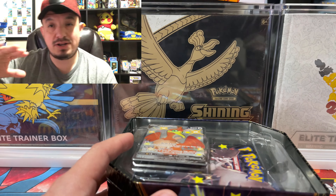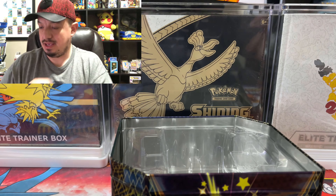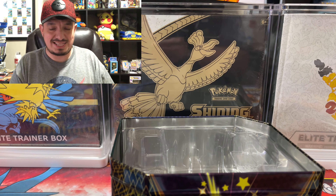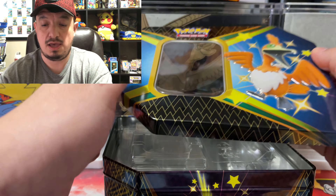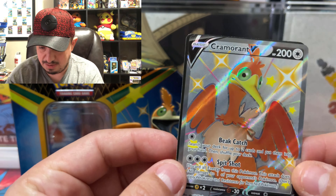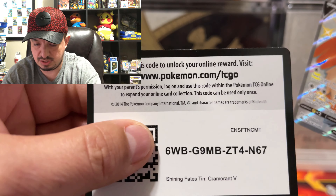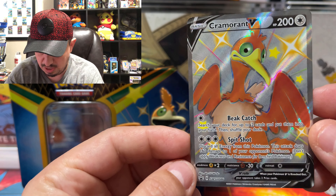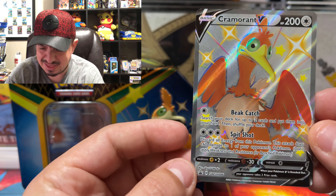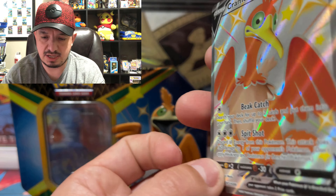Here we go, let's open up this Cramorant V tin from Shining Fates. It's an awesome tin — I'm ready to cut the plastic from the front. It comes with six booster packs from Shining Fates, which is cool because usually these bigger tins come with five at the most. Here is the shiny Cramorant V and the TCG code card. The regular color is blue, but in shiny form it's an orangish-reddish color.